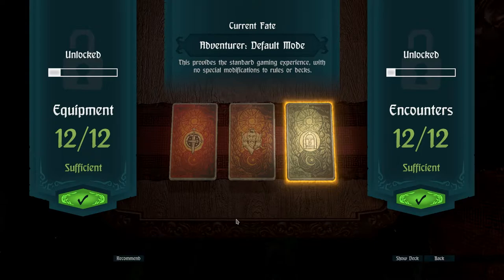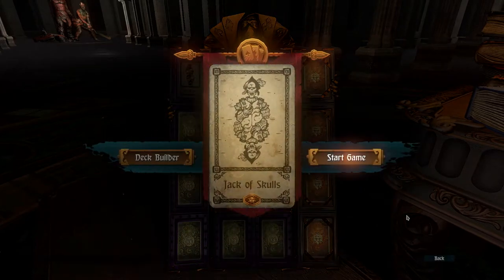For the most part, recommended equipment decks and recommended encounter decks are perfectly fine. But there are times you might want to adjust some cards in and out — for example, things that you've seen too much, or encounters that really aren't worth it. For now it'll be fine; we'll just start right here.